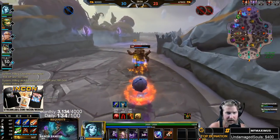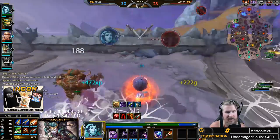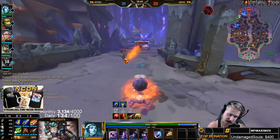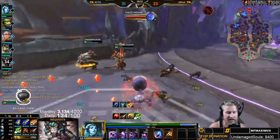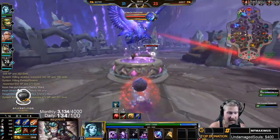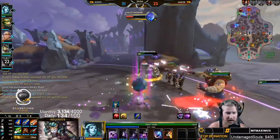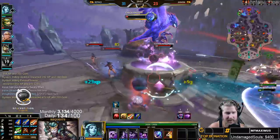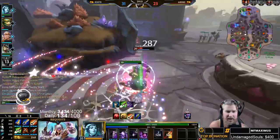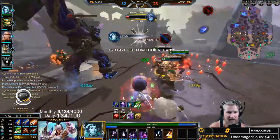Arachne also does very well against tanks. If you've got Kins don't feel any intimidation fighting a full-tank target — go for it. Obviously as an assassin your main goal in team fights is to eliminate a squishy: the ADC, the mage, whoever is most important. But if a frontliner runs at you, you don't need to be intimidated — you're Arachne with Kins. Also, preemptive beading is super important on Arachne, so always listen for sound effects and be ready to use Beads preemptively if needed.